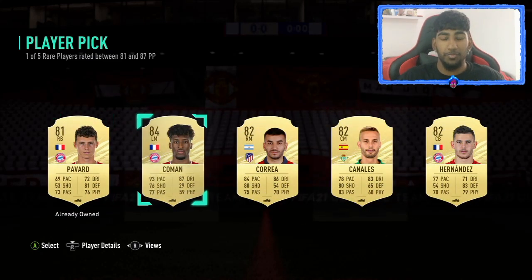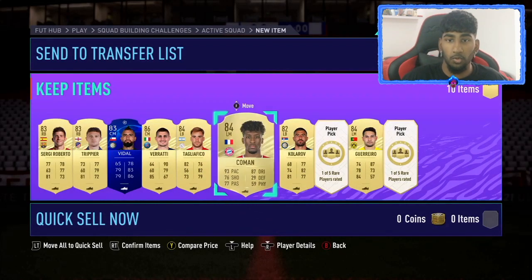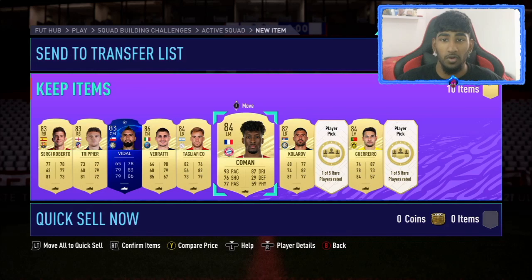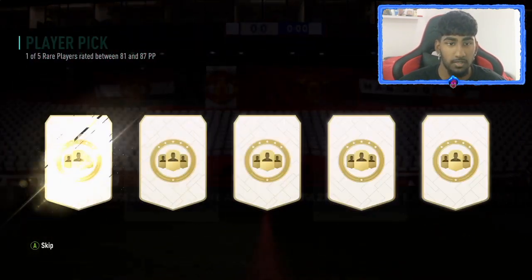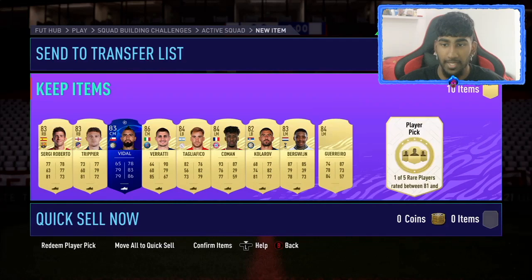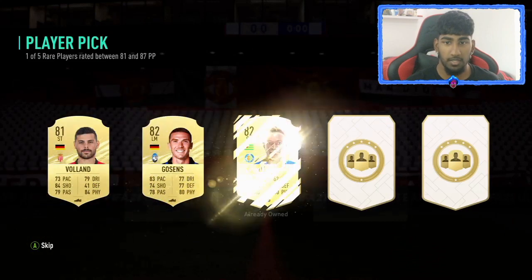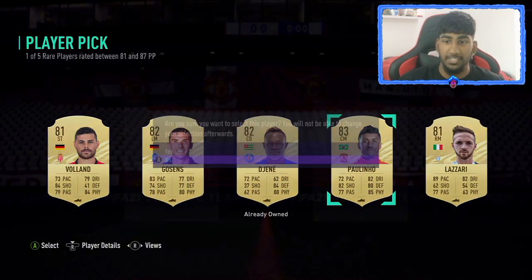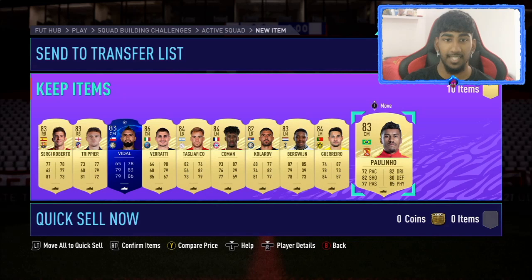84, 84 — that's a triple perfect link right there: Pavard, Coman, and Hernandez. I'm going to take 84 Coman. Another gold — these player picks are actually really good. I might not even do the 82 plus because I'm getting really good high-rated players here. Second to last is another 83 — you're just guaranteed 83s at this point. Last one — come on, walkout... no walkout, but we get an 83-rated Paulinho.